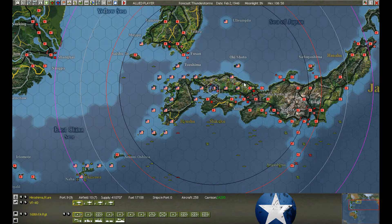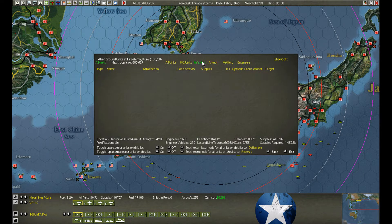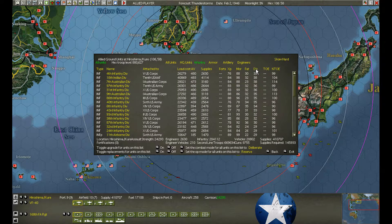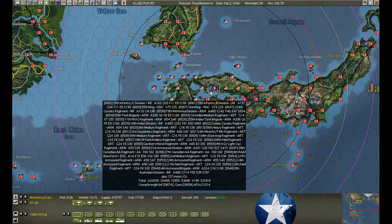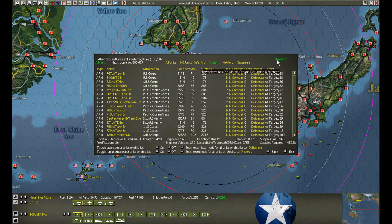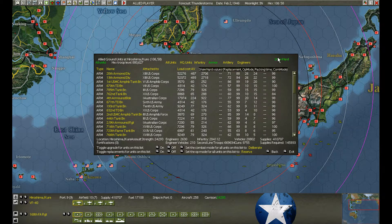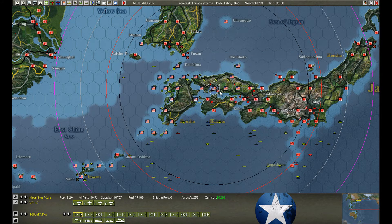Hiroshima — there's nothing to build here. Check on the infantry: fatigue and disruption getting ugly at 39, but the enemy only has six units left. I think we can wipe them out this turn. Let's go one more turn of deliberate attack. Armor is also checked — not pretty, but not bad. Artillery is doing well too.